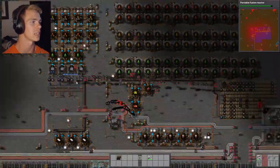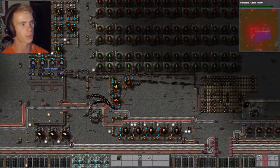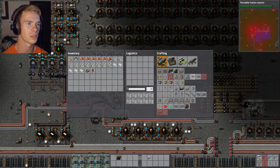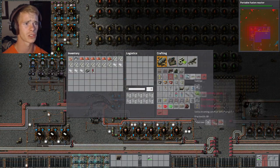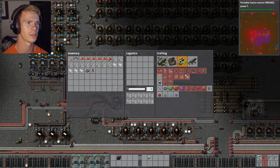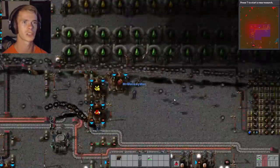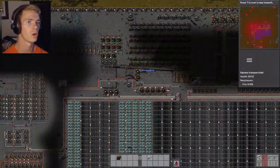Anyways, so how this works is we basically put something in place — our active providers or passive providers, storage — and then there's also... what's the other one? Receivers... oh, just requesters. They're just requesters.